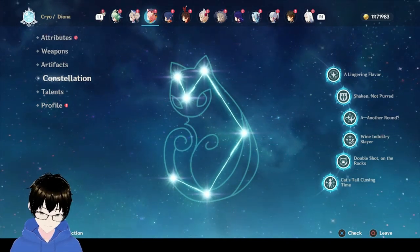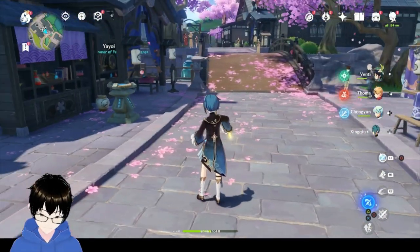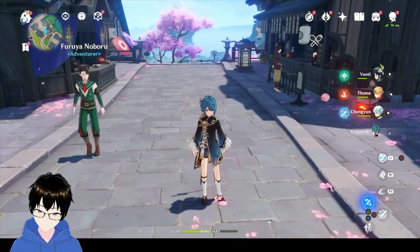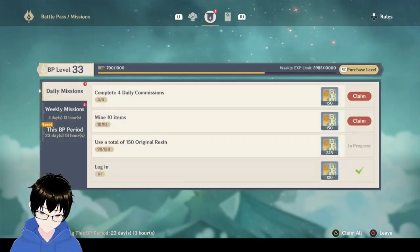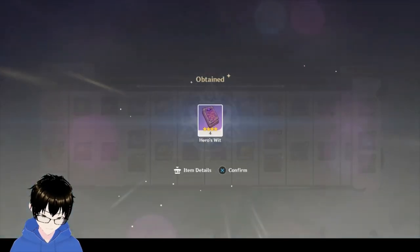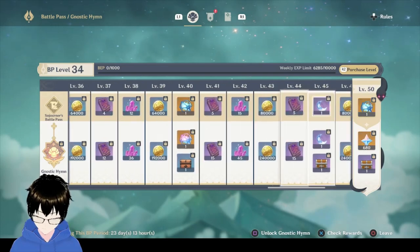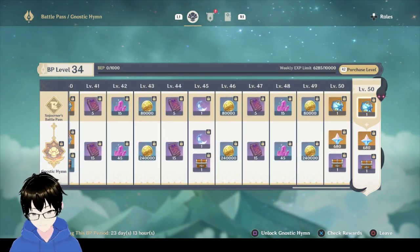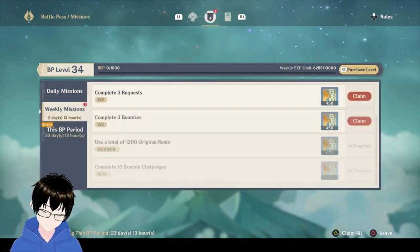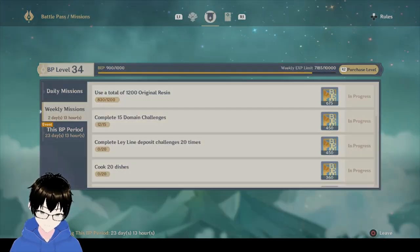I plan to maximise the C6 ones at some point because they'll be very useful for the abyss. Currently for the abyss I've only made my first 450 primo collection, so I've still got a way to go to get the full 600 every single time. You should also do the Battle Pass because it's 5 guaranteed free pulls — though it's not from the banner, it's still useful to get whenever you can.